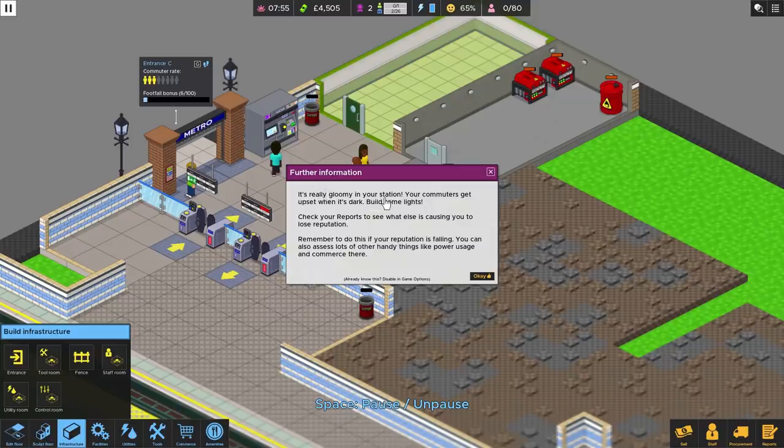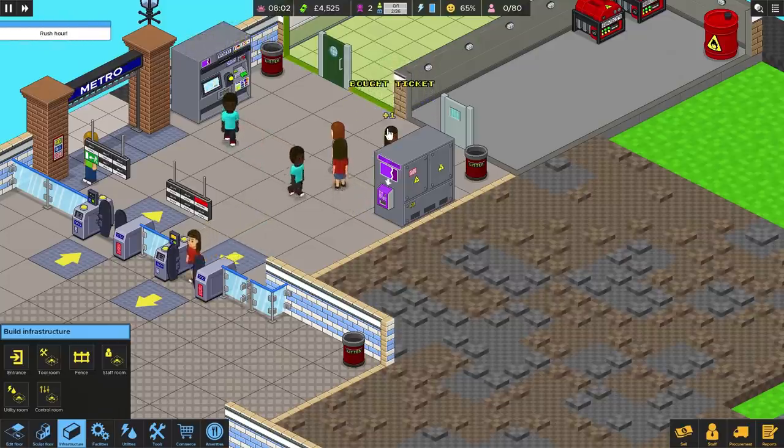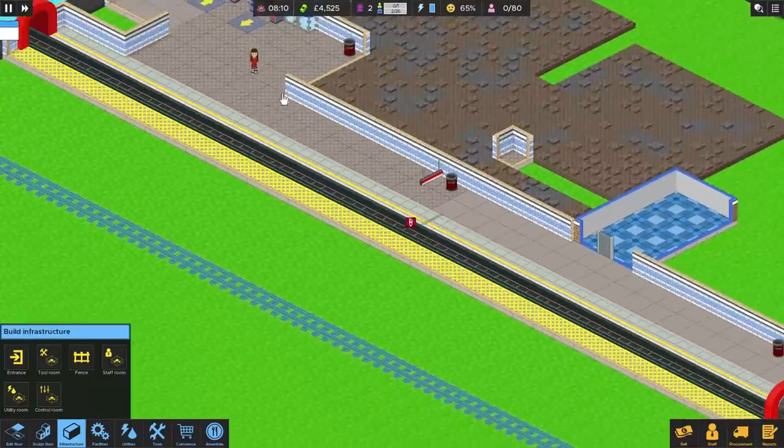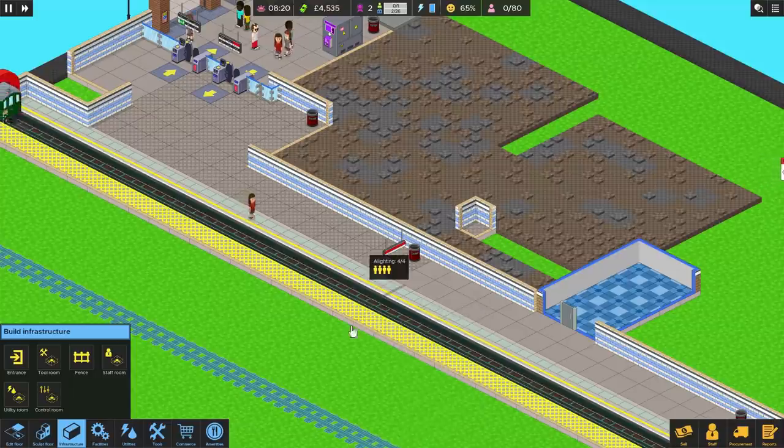However, it's really gloomy in our station. Your commuters get upset when it's dark — build some lights. Check your reports to see what else is causing you to lose reputation. When we see a little plus one above a head, that means reputation — good. A minus one means they don't like that. And this thing here means there's a train due, so we can press this and in comes a train. It parks right in the middle of the track, which isn't ideal, but that's fine.